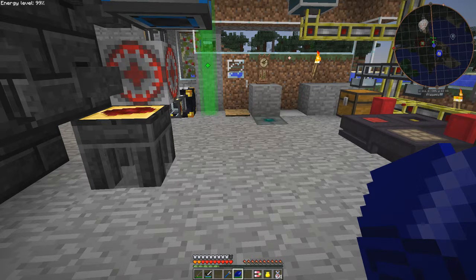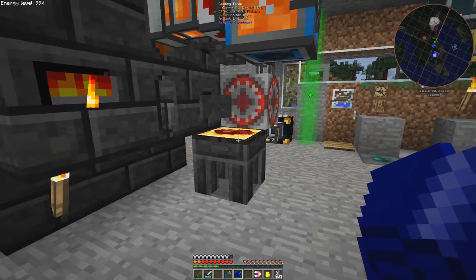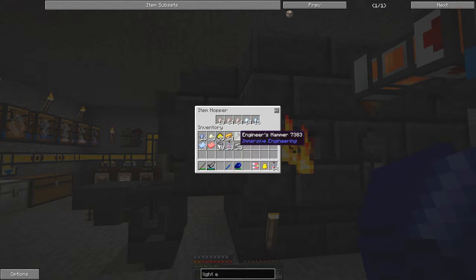Good morning everybody and welcome again to my humble abode. Today I'm going to do a little bit more of the immersive engineering model and work towards building the refinery in order to make biodiesel. At the moment I'm getting some more iron ingots — I've put a load of iron from one stack of iron ore into a hopper here.